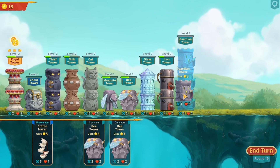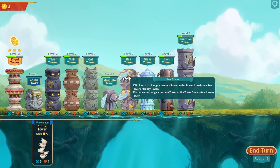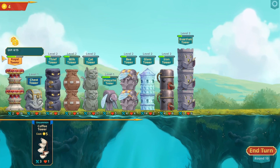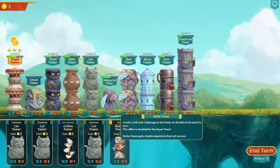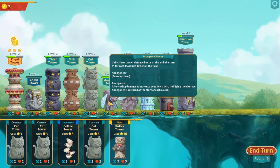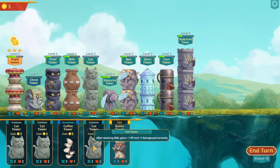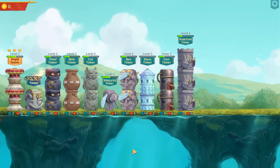More guardians. I've got another bee. This is not giving me any flowers. I've got a butler: plus two hit points, plus two damage to the tower on the left at the end of a turn. But this is why you need to be able to remove towers, or get partial money back, so you can change things around. Otherwise, just quit. Let's go smash this boss senseless.